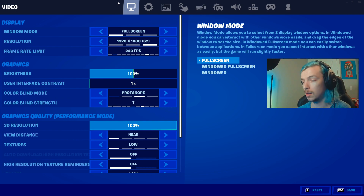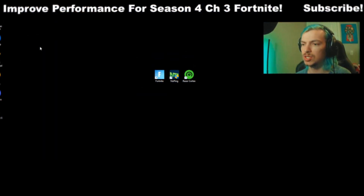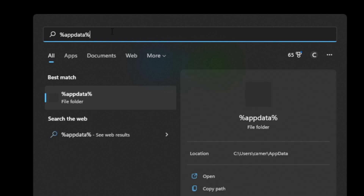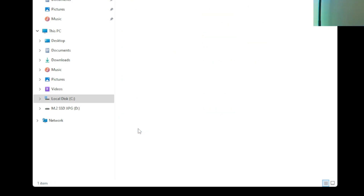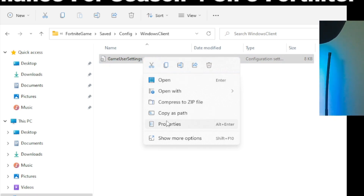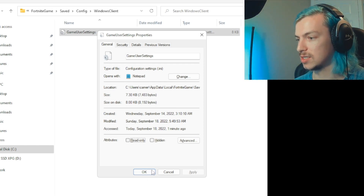Now I'm going to show you a couple of tweaks you can do on your config file. If you haven't changed your game user config file, it's super easy — I'll show you how right now. Hit your Windows key or click the search icon, then type in %appdata% and click the file that appears. You'll get three options — double-click on Local, then scroll down until you see Fortnite Game, double-click that, then go to Saved, Config, WindowsClient, and there's your GameUserSettings file.